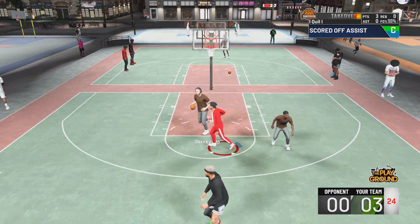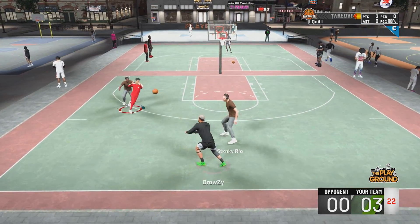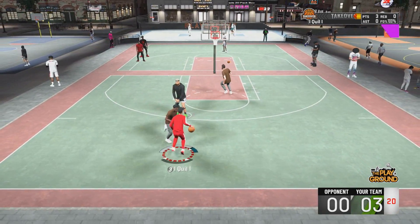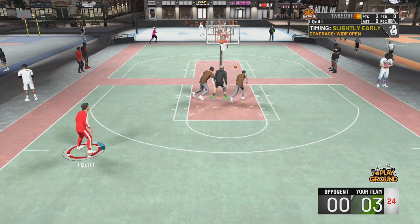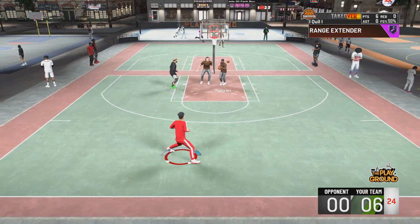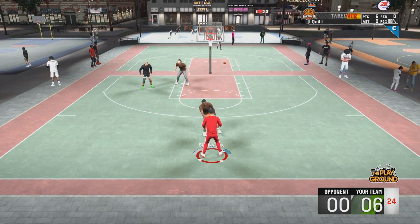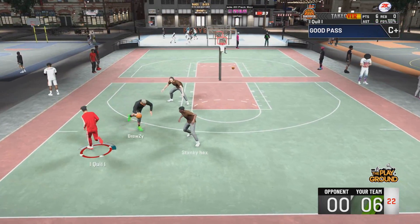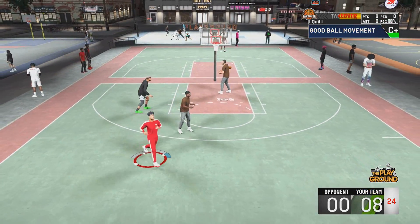A lot of you guys are probably wondering what badges do I have right now in this gameplay. You guys just saw on the top right I had Hall of Fame Range Extender. So yes: Hall of Fame Range Extender, Hall of Fame Quick First Step, Hall of Fame Handles for Days. I'm pretty sure I have Bronze Deadeye, Hall of Fame Difficult Shots, and Hall of Fame Quick Draw. Those are all my badges, guys. I've been grinding.